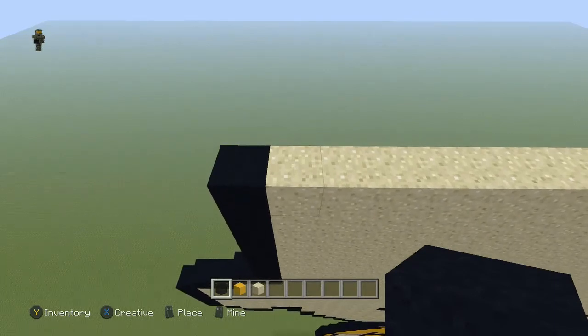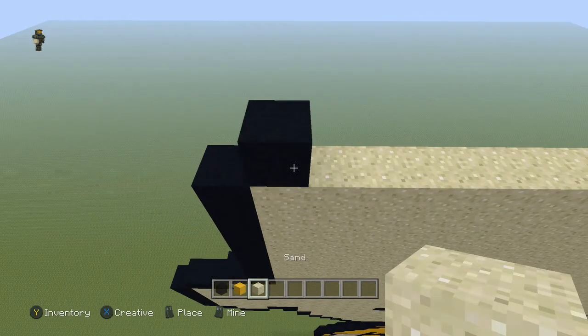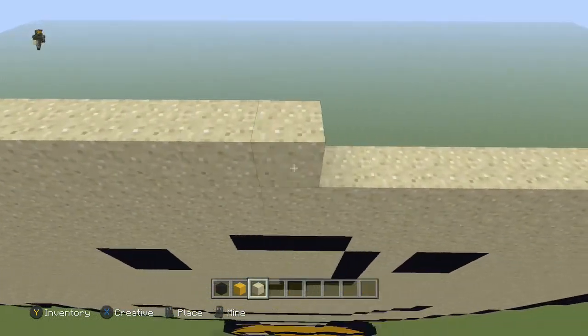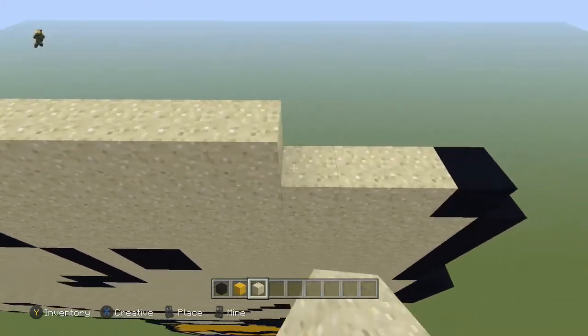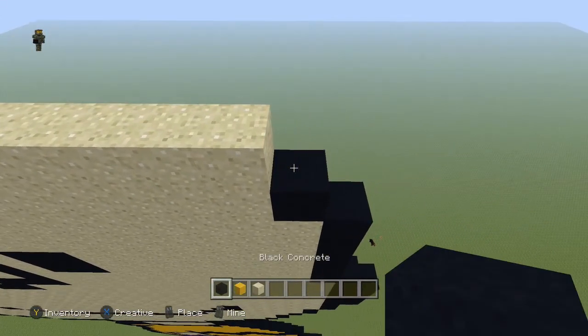Next row, come to the first sand block and place a black, then take the sand all the way across so it meets up with this sand block below it, and place a black.